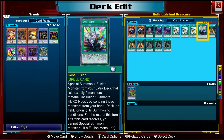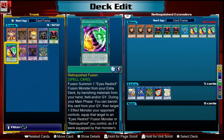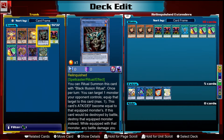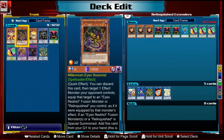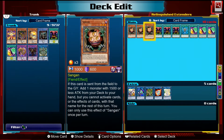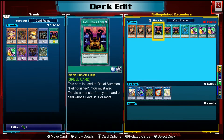Our target for Tour Guide is Sangen. Sangen can search out all of our monsters — Illusionist Faceless Magician, Millennium Eyes, and Relinquished — so it's got a lot of synergy with this deck. However, the card you search during the turn this effect is activated cannot be used, so the best targets are the hand-trap style cards so you can use them during your opponent's turn. Sangen is really easy to use, and if you draw it you can normal summon it or make Mirage Ascent.